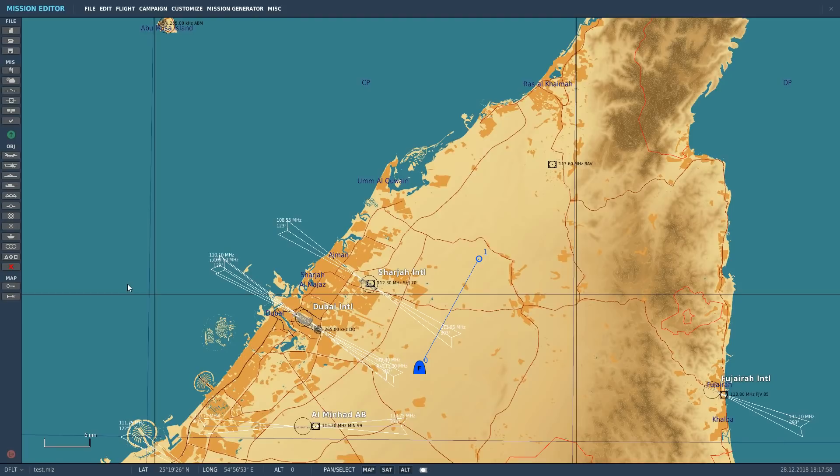ADF works by being a passive system — it listens for radio signals from things called NDBs, non-directional beacons. Non-directional beacons are radio transmitters placed at certain locations in the terrain. They emit in all directions at a certain frequency, broadcasting basically coded information in a radio signal.